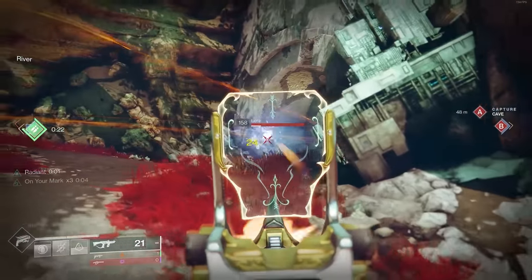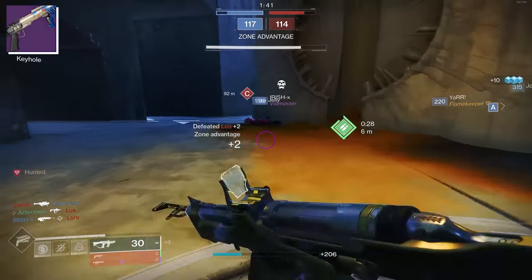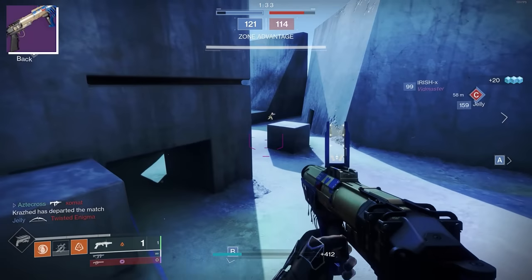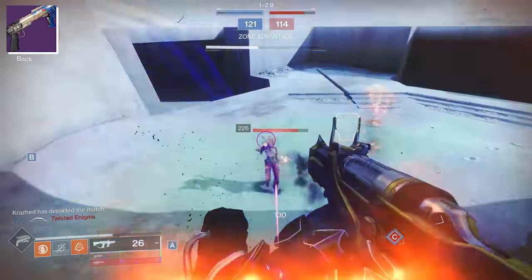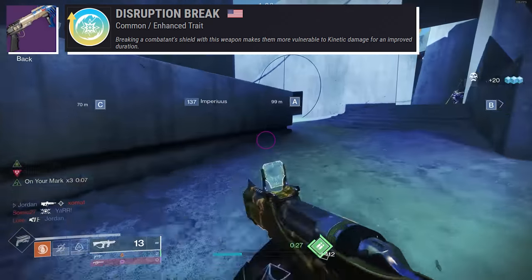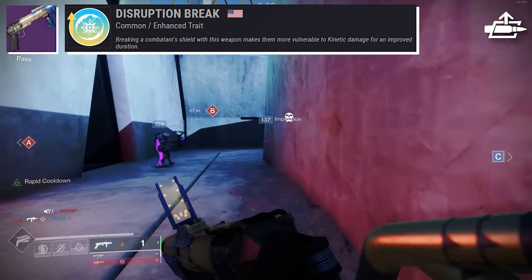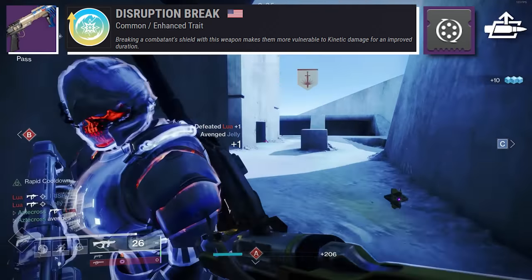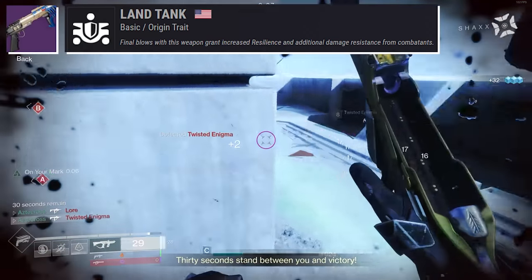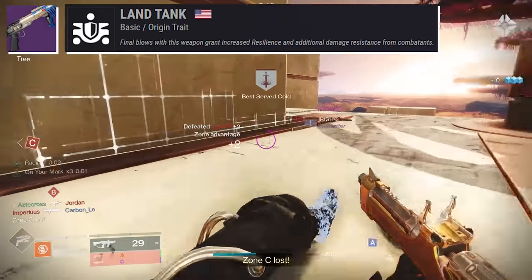Because this is a kinetic SMG, one of the best weapons to pair with Huckleberry is none other than the wave frame Grenade Launcher Explosive Personality. I highly advise getting this — yes, it is craftable, and it's one of my favorites in the game. Wave frames are so good, and considering all the special ammo changes recently, I find myself using things like Grenade Launchers more often. The trait to be rocking here is Disruption Break — I'm rocking the enhanced version, where breaking a combatant's shield makes them more vulnerable to kinetic damage for an improved duration. Combine this with Autoload and Holster so you never have to reload. Use a Quick Access Sling mod so you can pull your SMG out really fast. Explosive Personality also comes with the Land Tank origin trait, granting increased resilience on final blows, which helps combat flinch in PvP.